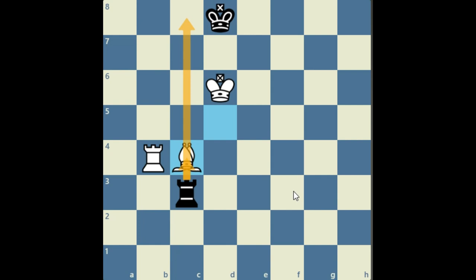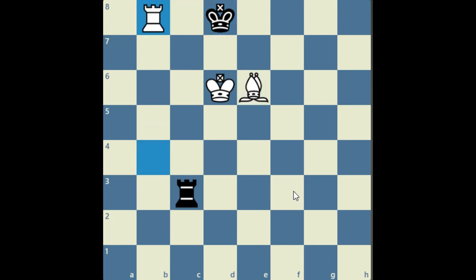It's a mate in three now. For example if king c8, bishop e6, king d8 — and after the king goes to the back rank, rook c8, and then the rook takes the rook, and this is checkmate.